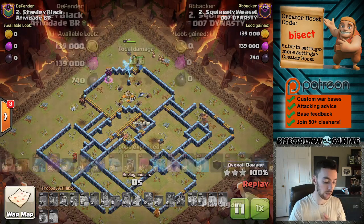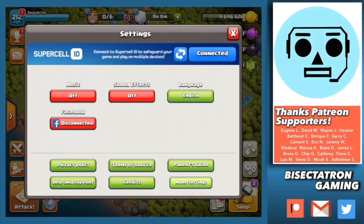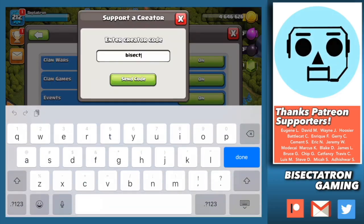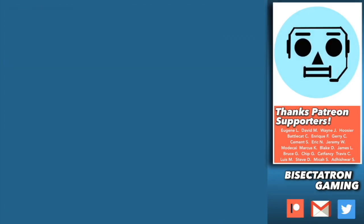Hope you guys enjoyed the video — just a quick one showing some of these air attacks at Town Hall 14. Thanks for watching. Be sure to hit that creator code in the settings; I really do appreciate it. If you enjoy the content, consider supporting the channel by entering my creator boost code, BISECT, in the settings tab of your game — keep in mind it occasionally resets and must be re-entered. Click or tap for another video and be sure to subscribe. Bisectatron out.